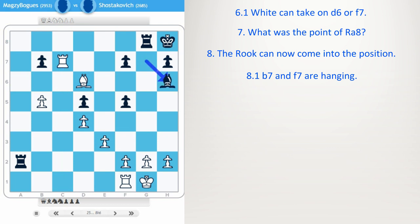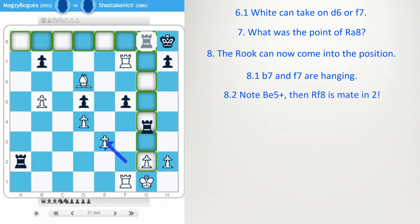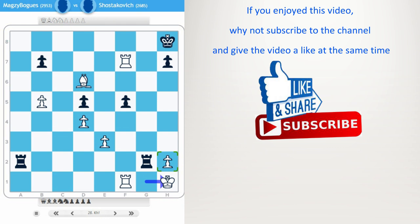Bishop h6. Rook takes f7 — game over. f4, also f4. So his opponent resigned. If bishop e3 — maybe this was the tactic he was going for — it doesn't actually work out. Because after rook g2, king h1, the bishop is protecting. H2. A nice positional victory from Magnus in his third banter blitz. If you enjoyed this video, why not subscribe to the channel and give the video a like at the same time. Plus check out all the other videos — I know you'll love them too. Until next time.